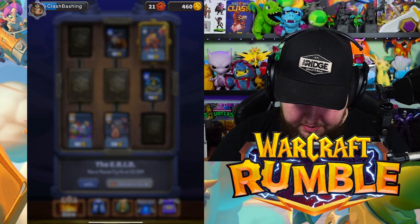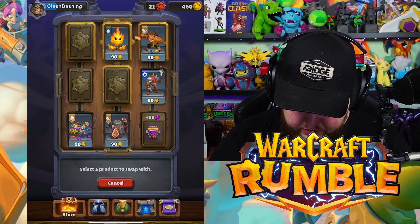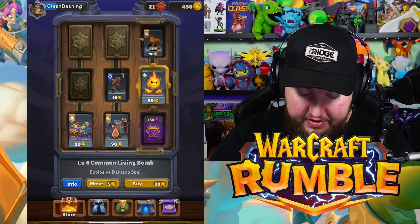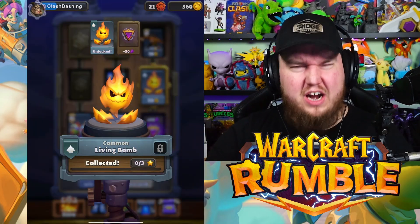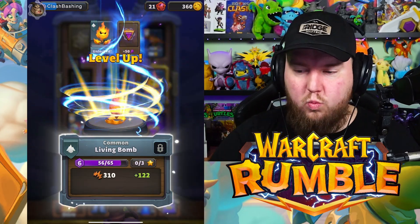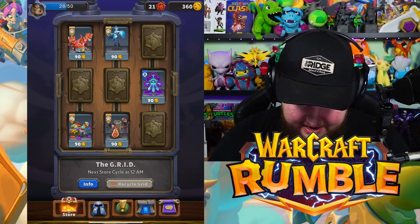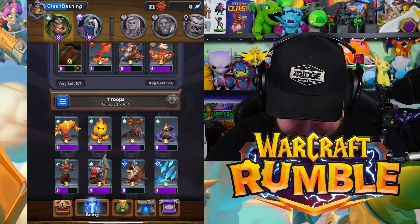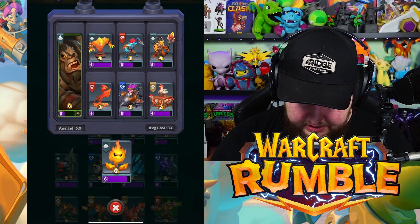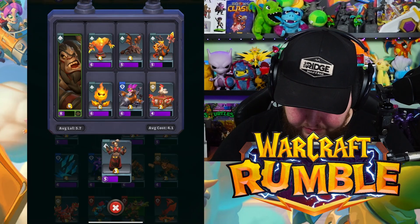Let's get more Flame Walkers to get another star and level them up. We also have the Living Bomb — let me move it in the Grid to get a 50% bonus on it. Big brain play! I think we have enough for a full Black Rock deck now. Let's go swap everything in — a little Drake, and we even have extras. These guys tunnel underground, which could be really useful.